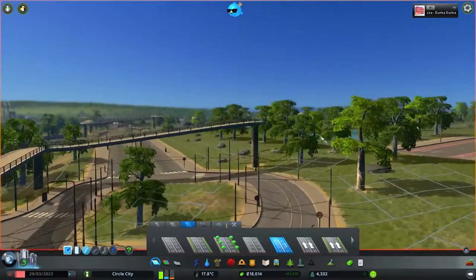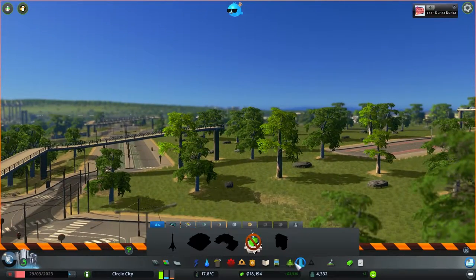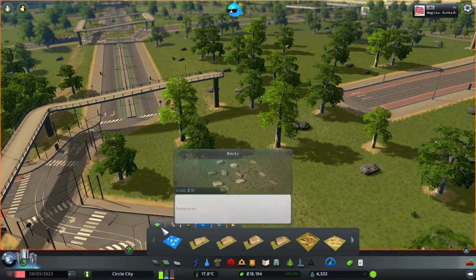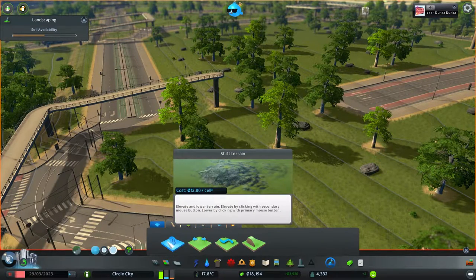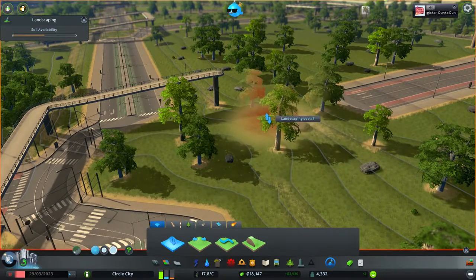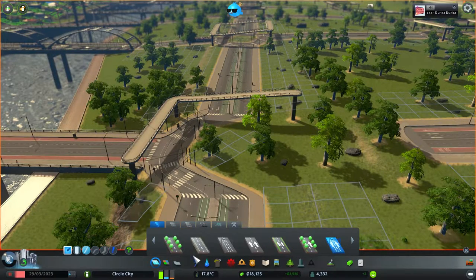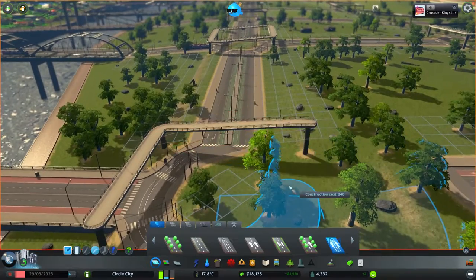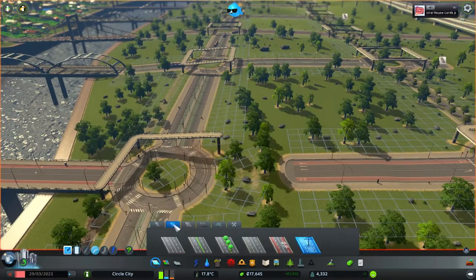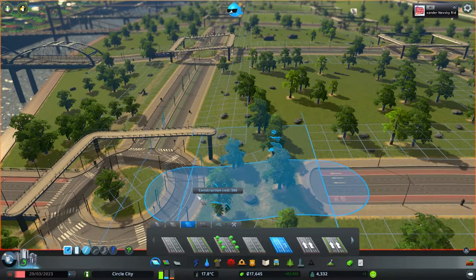Let me try to level the terrain a little bit here. If I can even remember where it was — there we go. This is the annoyance factor when playing on a map with a slight height difference. There we go — okay.